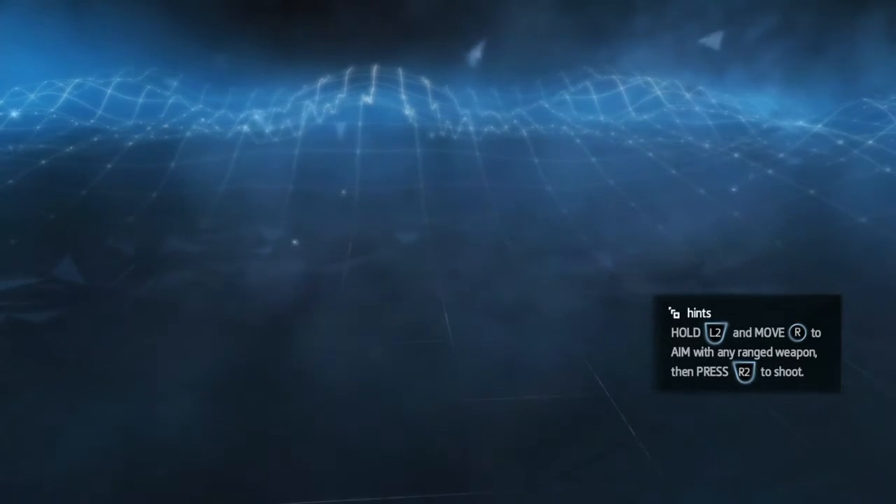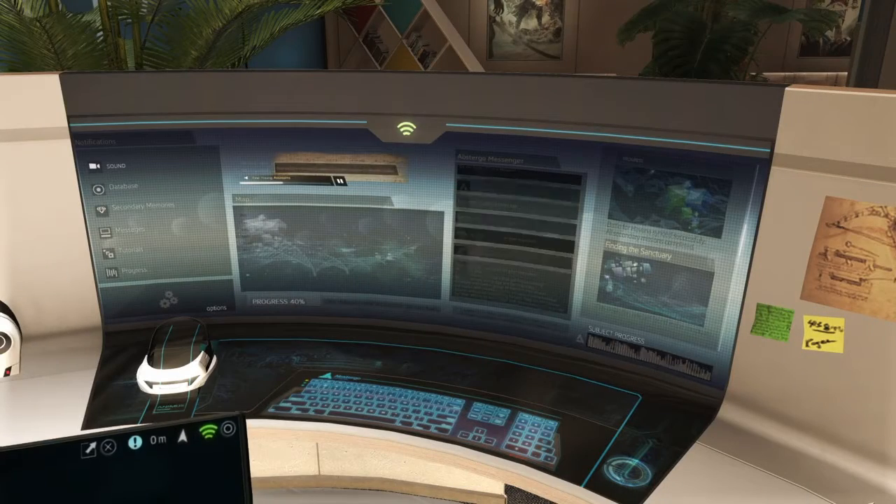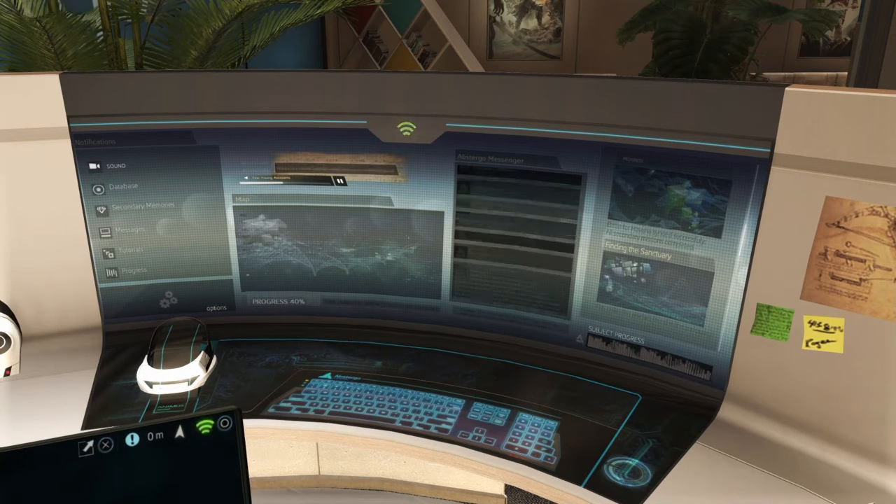Hi everybody, welcome back to my 100% walkthrough of Assassin's Creed Rogue. On this video we're going to be doing the second incomplete memory. So we start by entering the Animus, and as soon as we do, this happens.